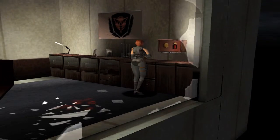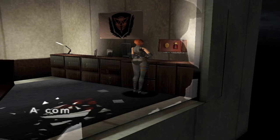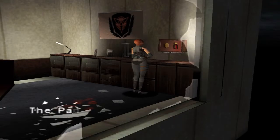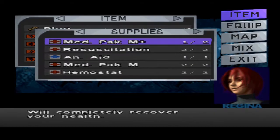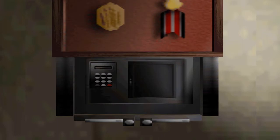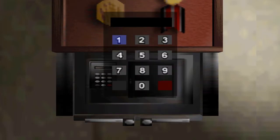Alright, here we are in the chief's room. Remember the Leo and Saul? Those are actually numbers upside down. So Leo is 0, 3, 7. And then Saul is 5, 0, 7.